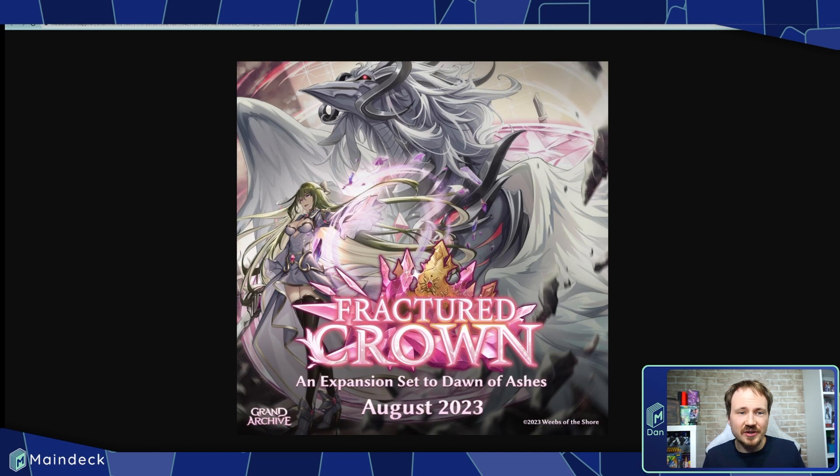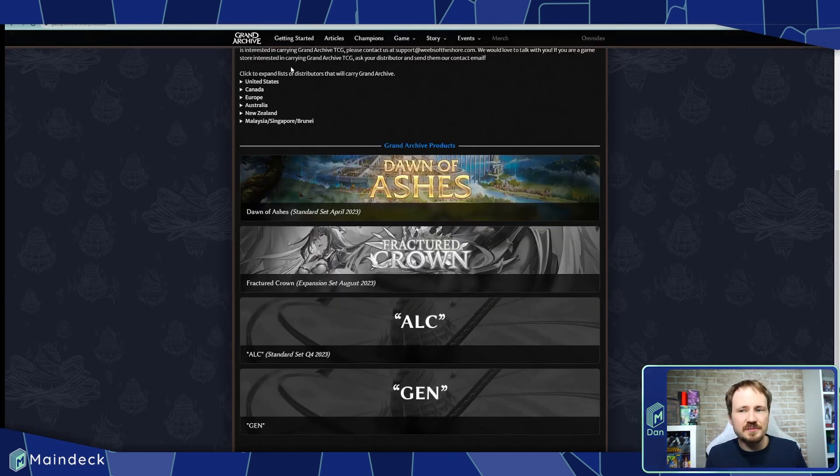Fractured Crown is the set following up on that storyline. We have this beautiful key art — I've zoomed in on it a little bit — and we have Lorraine right in front of some giant bird-like beast. We have a beautiful logo with this crown crystallizing and breaking. This is the first time we've really gotten to see this. Grand Archive had been teasing it for a bit, and it just got updated on their website to say Fractured Crown.